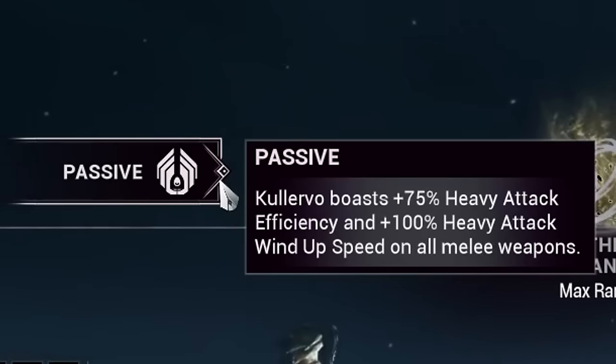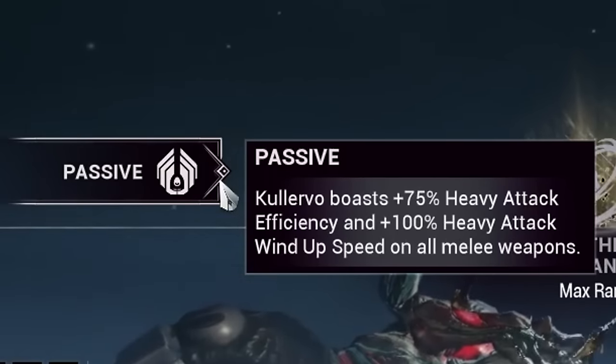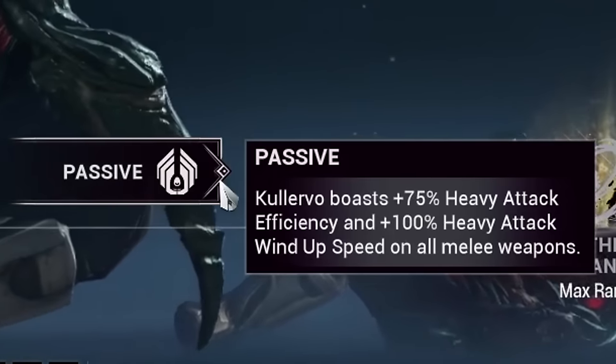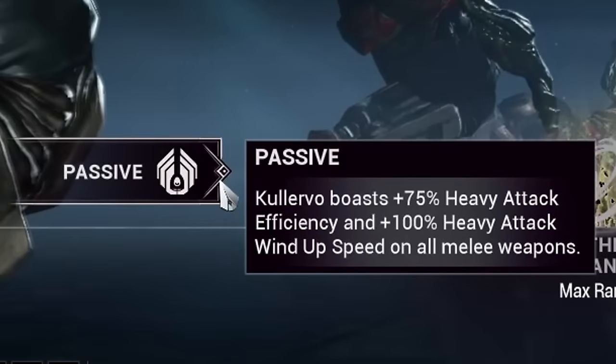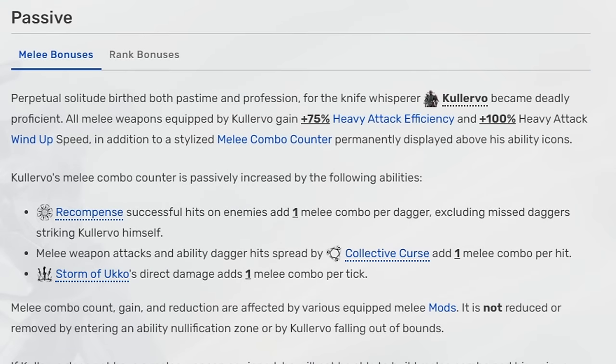Passive: all and any equipped melee weapons in the hands of Kullervo receive a 75% increase to heavy attack efficiency and a 100% increase to heavy attack wind-up speed. On top of that, most of his abilities will also add to your melee combo counter on hit, making it much easier to build combos with this Warframe in particular.